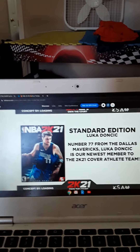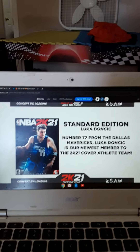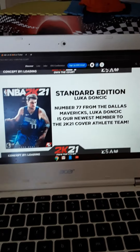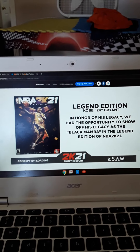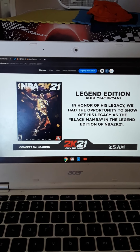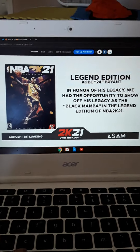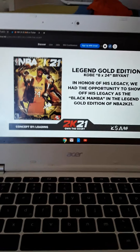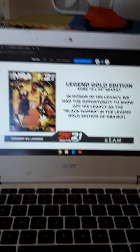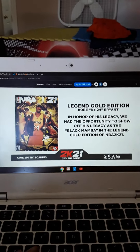There you see the standard edition — Luka Doncic, number 77 from the Dallas Mavericks. Luka Doncic is our newest member to the 2K21 cover athlete team. Here's the legend edition — number 8 and 24. In honor of his legacy, we had the opportunity to show off his legacy as the Black Mamba on the legend gold edition of NBA 2K21. This is perfect to represent Kobe Bryant, the Black Mamba.